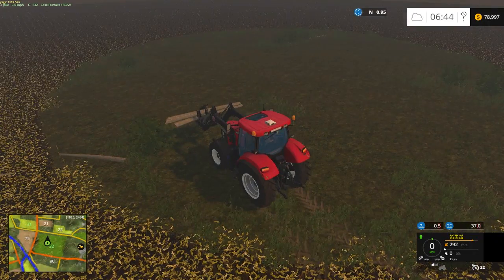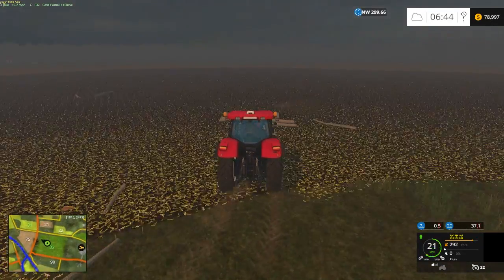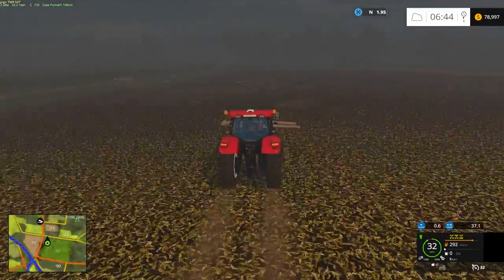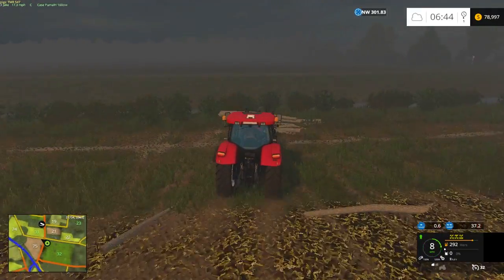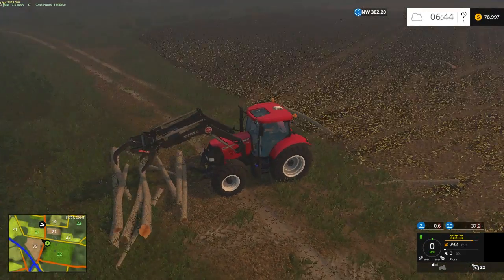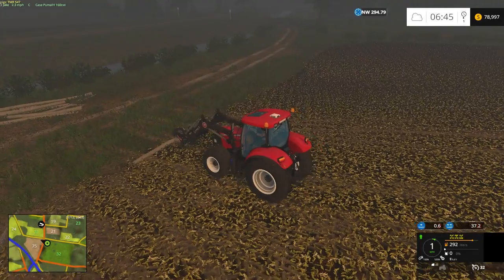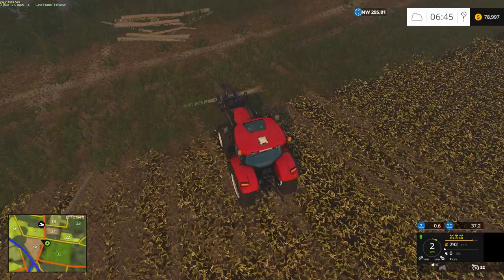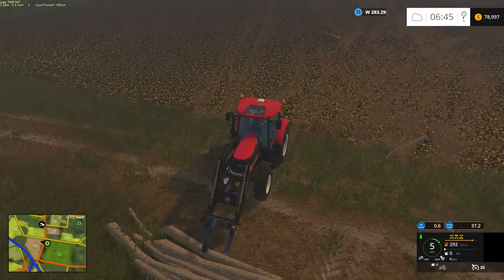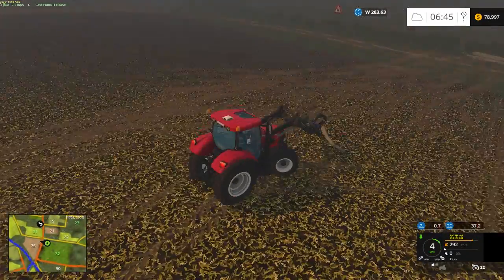Okay, I think grabbing with the front loader will be a lot easier than just pushing them, that's for sure. Let's go to this smaller pile first. Let's just get the ones that are laying around here — I think I can just roll this guy, push him, and get that into a somewhat neater pile. Make it look prettier.